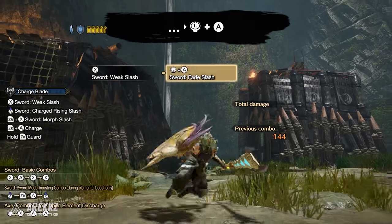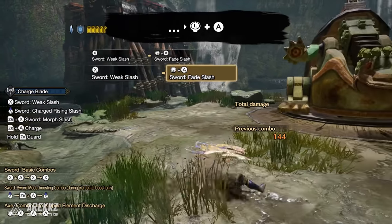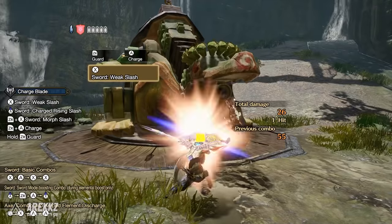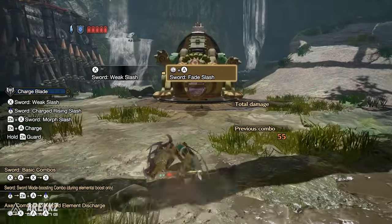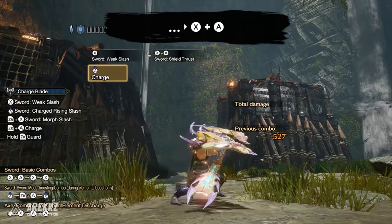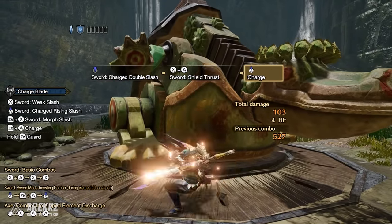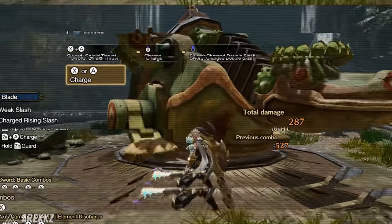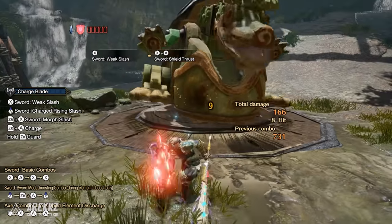Following an attack, inputting a direction and A will see you perform a sliding slash. This is useful following a combo either as a means to get out of harm's way or to reposition. You can also go straight into a combo following this, and it's a very useful spacing tool for your Amped Element Discharge or your Ultra Element Discharge. It also has a guard point at the end. Next up, following an attack, if you press X plus A you'll perform a shield thrust — you can also add this in at the end of the Charged Double Slash since it can follow any sword attack. This specific combo — hold A into X plus A — is another one of your great phial building moves. Additionally if your shield is charged, this move dishes out phial damage, so if impact that's KO potential, or if element that's more elemental damage.